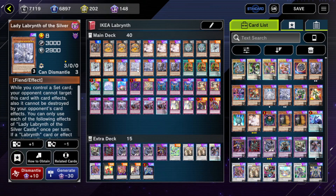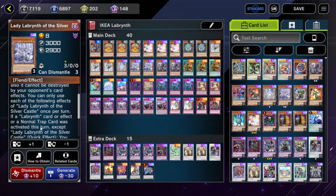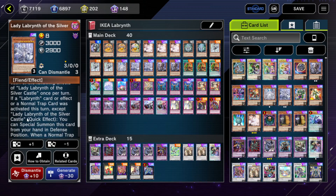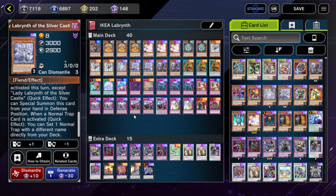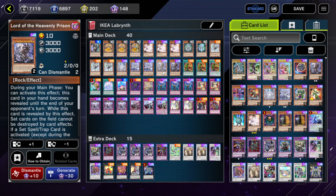For Lady Labyrinth of the Silver — if you control a set card, this card cannot be destroyed by card effects, cannot be targeted, and can't be destroyed by your opponent's card effects. It would be pretty sick if her ability transferred to your other Labyrinth monsters as well, but I think that'd be a bit broken. Once per turn, if a Labyrinth card or effect or normal trap card was activated, quick effect: you can special summon this card from your hand in defense position. When a normal trap card is activated, quick effect: you can set one normal trap with a different name directly from your deck, but you have to chain it directly to a trap card that was activated.